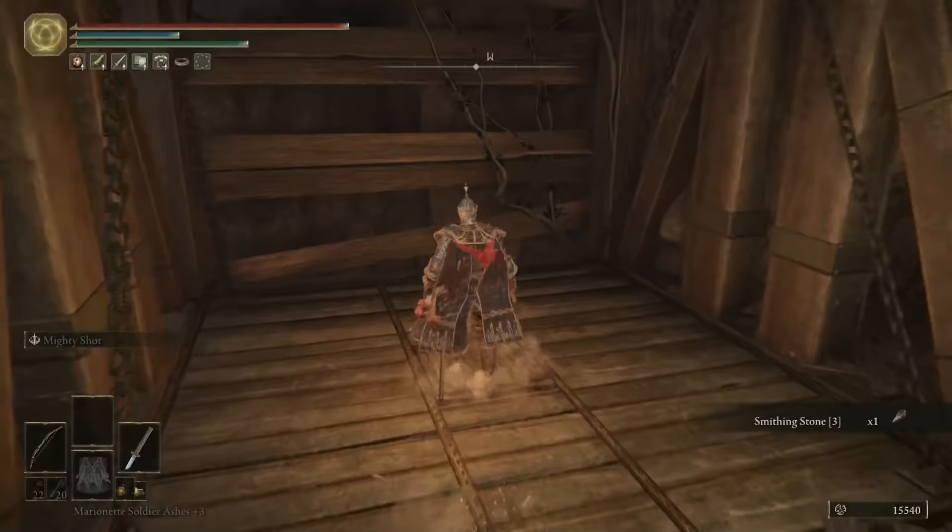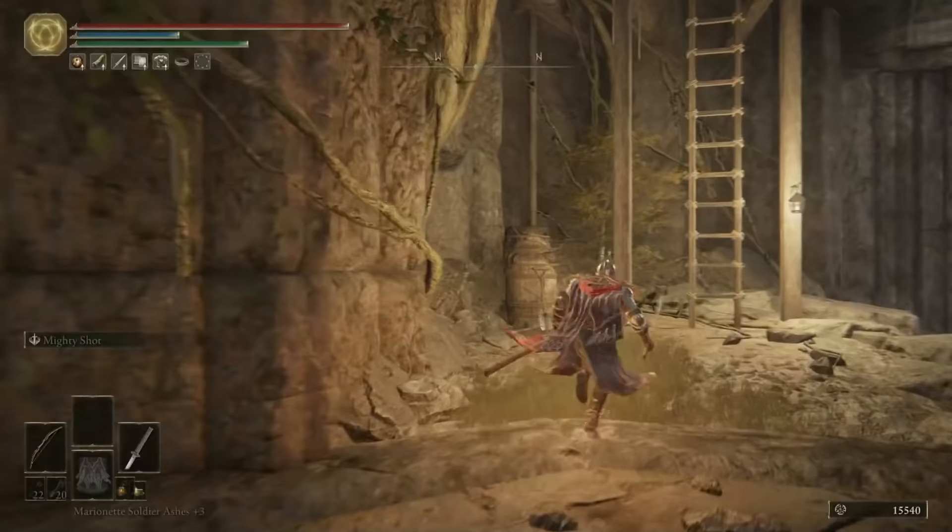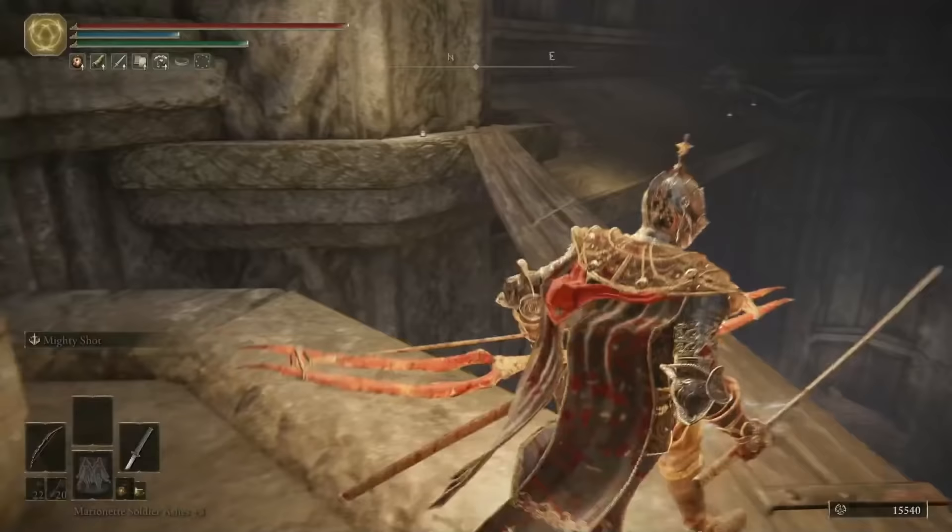Get the Smithing Stone 3 as well while you're at it, and then go up this lift and touch the Site of Grace — but don't rest at it yet, because you'll respawn all the enemies and we need to go back. So back down the lift, up the ladder, along the walkway, and you'll come out by the Land Squirts and the Land Octopus.